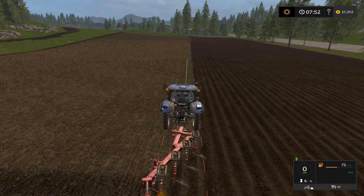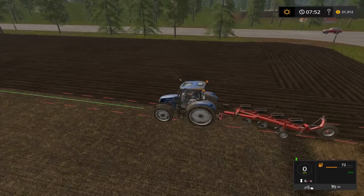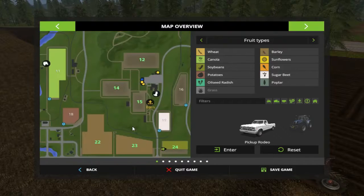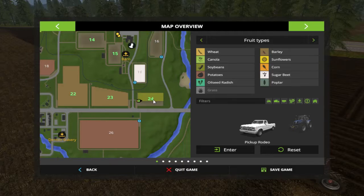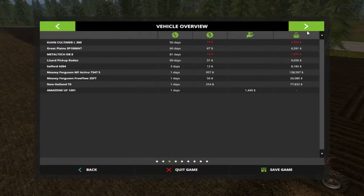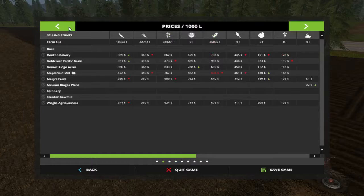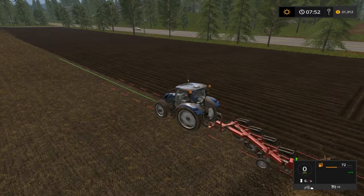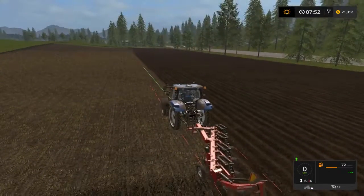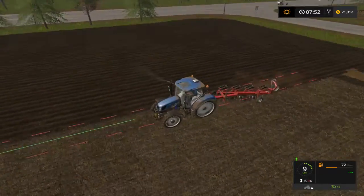Hey guys, welcome back. In this episode we are just plowing up a couple of fields. I'm going to get field 24 done in the video. What ended up happening is I bought this field because it had soybeans and I wanted some extra soybeans, so I bought it for about $68,000. I was a little short on cash so I ended up taking out a $25,000 loan to give me some wiggle room — I was about $4,000 short and wanted some extras.